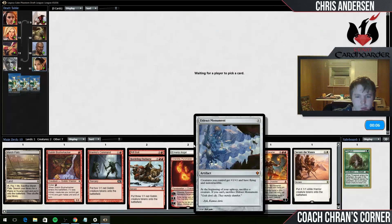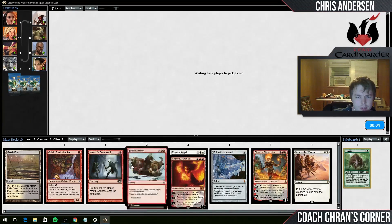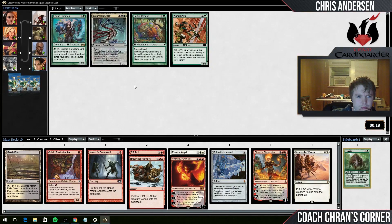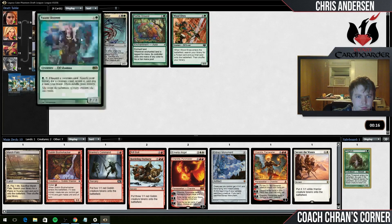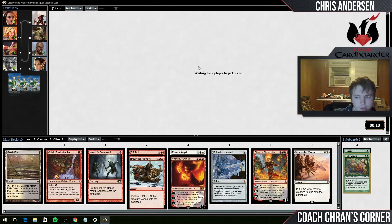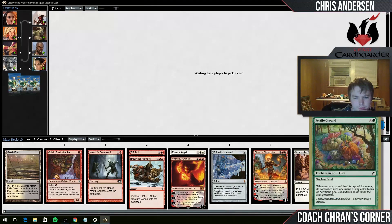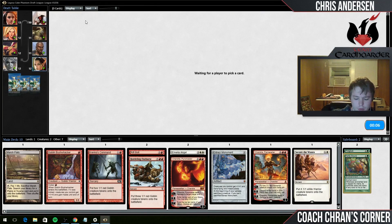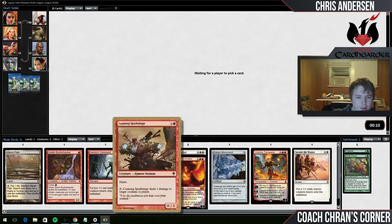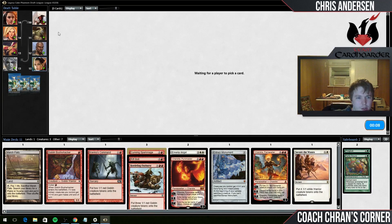It is definitely looking more red than white at this point, which might be a good thing actually. None of these cards can really be played - I think I'll take the Fertile Ground because that's probably the most powerful card. None of them are overly spectacular. I guess Fauna Shaman is a good card, but no love for Wolfir Silverheart - that guy's so big, he's 5 mana 12/12.